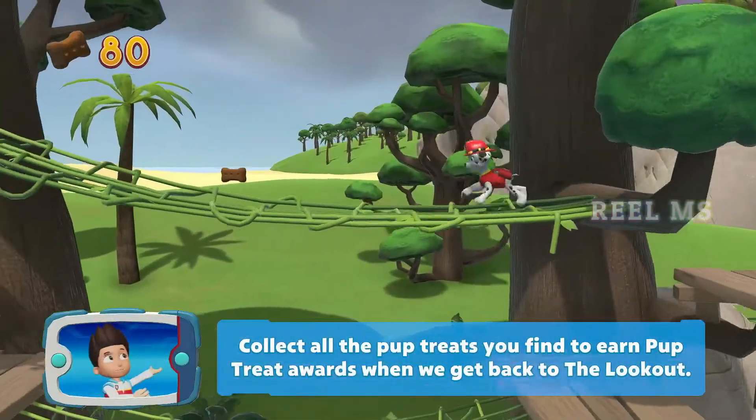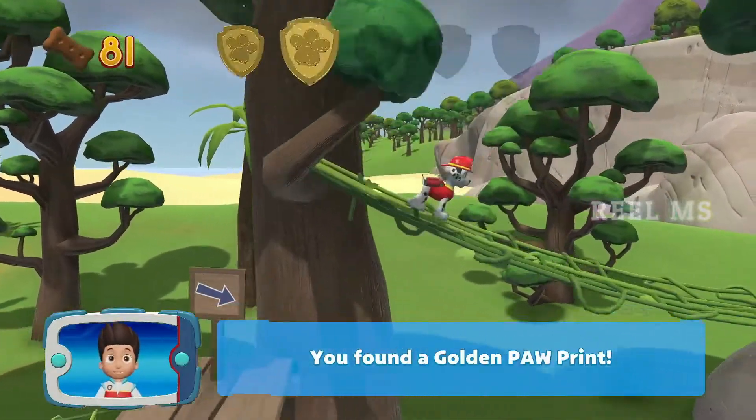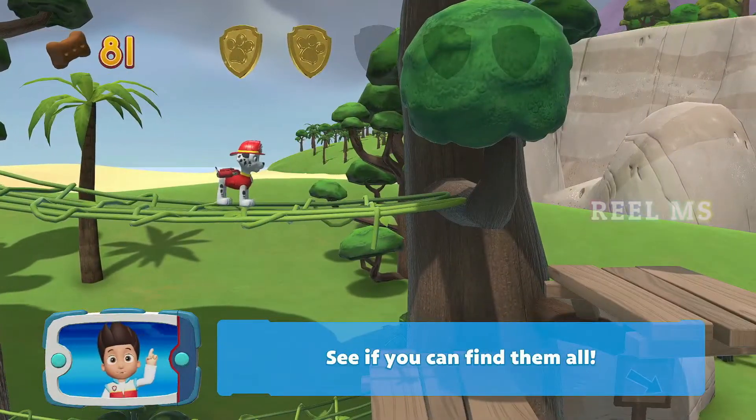Collect all the pup treats you find to earn Pup Treat Awards when we get back to the lookout. You found a golden paw print — see if you can find them all.